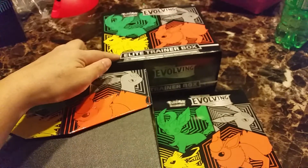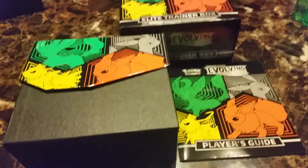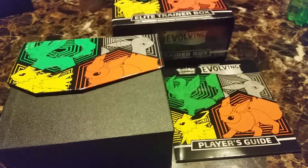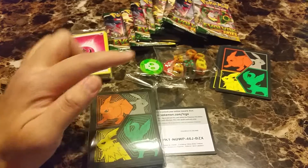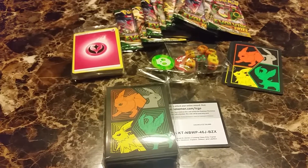It looks like this thing has the same art inside as the other one, so I'm not going to bother with that. It has a player's guide with all the pictures of all the cards you can get. Same as the other one: 8 booster packs, a bunch of energy cards, dice, counters, dividers and sleeves.